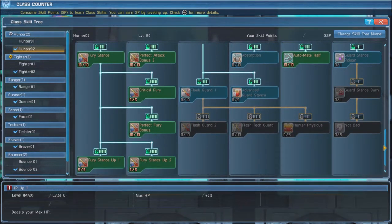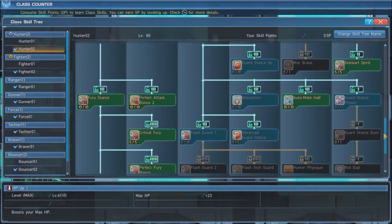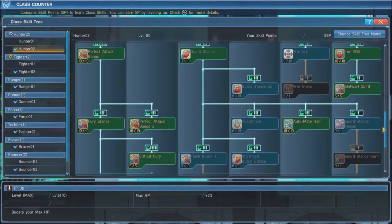Fury Stance is an essential part of our build. Maxing out every component of Fury Stance will grant us a 440% melee damage bonus, while also granting a 25% increase in critical hit rate. But we aren't only grabbing one stance this time. Putting 3 points into Guard Stance will give us access to the skill Automate Half, which we will max out. This skill makes us automatically use a Potion when we drop below 50% HP.